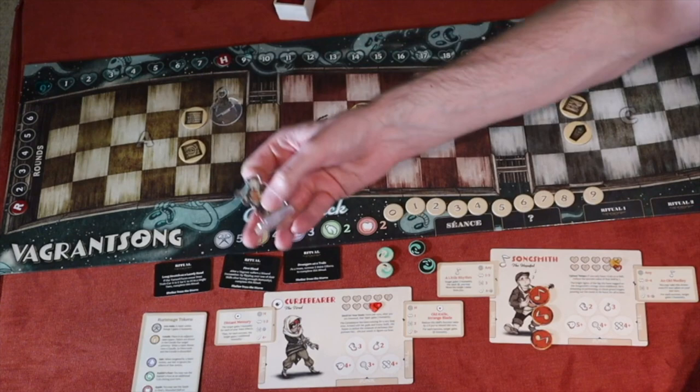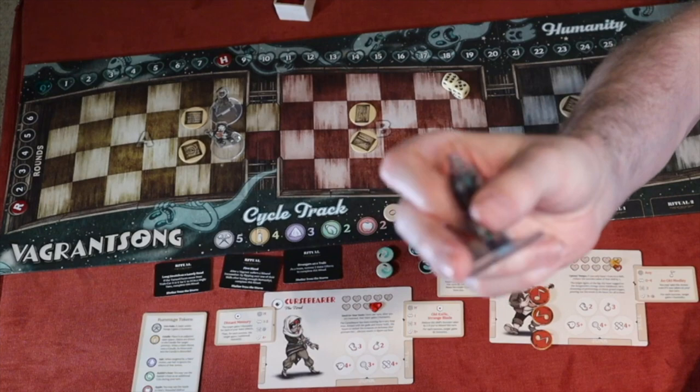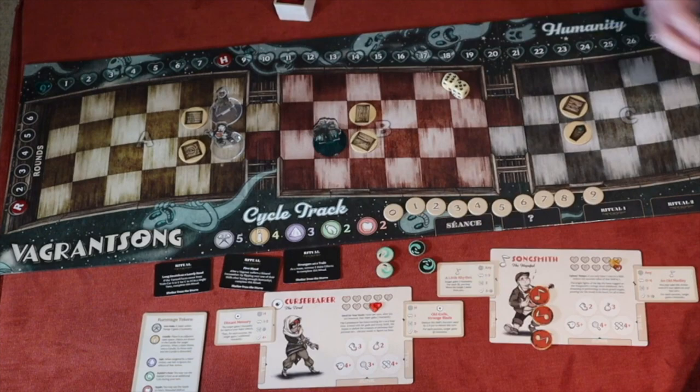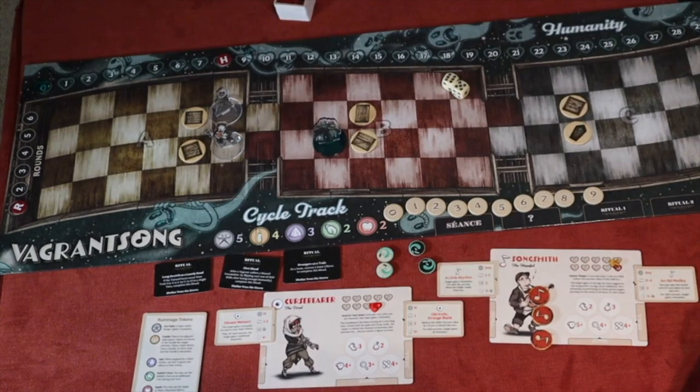I have my player characters here with little acrylic standees — they have little base stands. I also have what I refer to as haints, my little ghost guys, and there are a ton of them. Each scenario is set up according to the book, which gives you an outline of what you need to do: the setup, the win conditions, and all the special rules for that scenario.